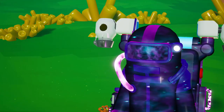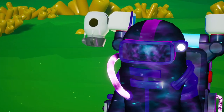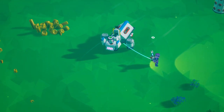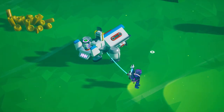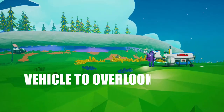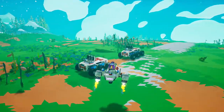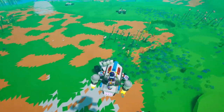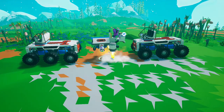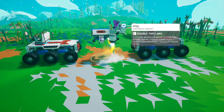Did you say that you would like more flying options in Astroneer? Don't say anything more — here's the VTOL. Only cool guys can get this vehicle. VTOL stands for Vehicle to Overlook Losers. You cannot stick this in your backpack for obvious reasons, but on the other hand, you can park it even in downtown, thanks to its ability to take off and land vertically.